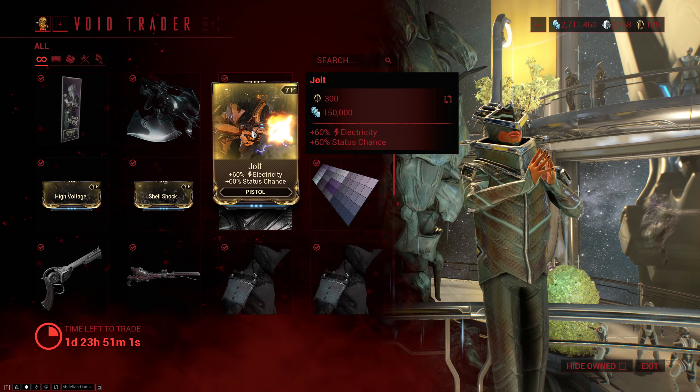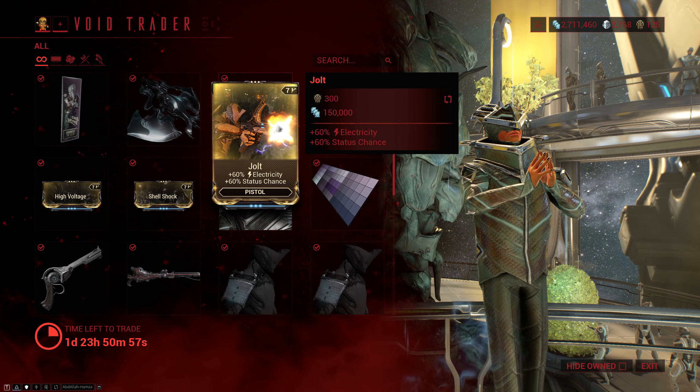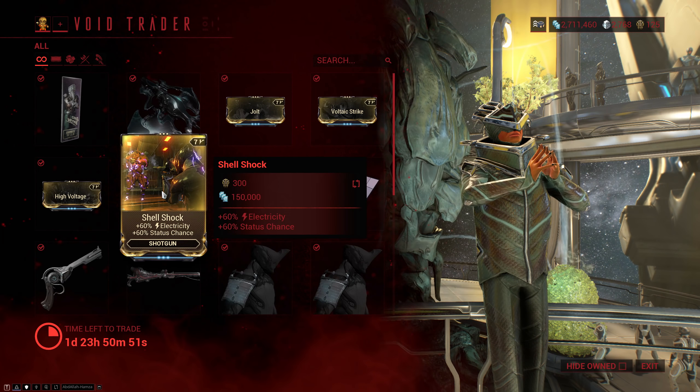Next on the menu we have a full set of the electricity-based dual-stat mods: there is Jolt for pistols, followed by Voltage Strike for melee, then there is High Voltage for rifles, and finally Shellshock for shotguns.